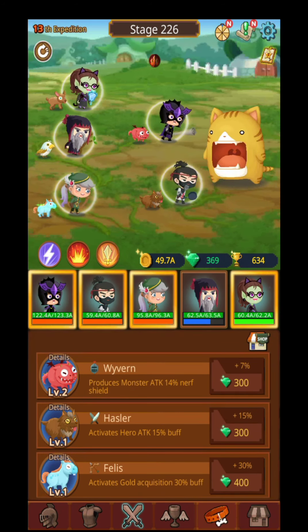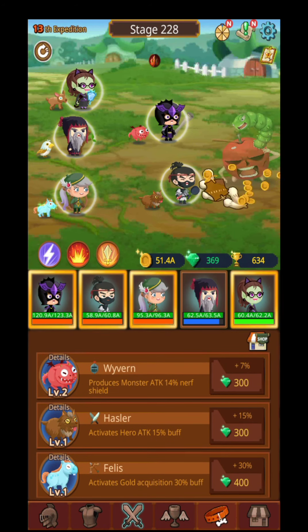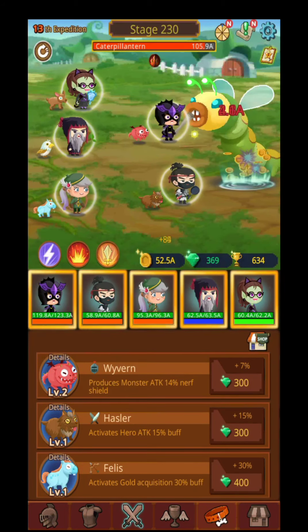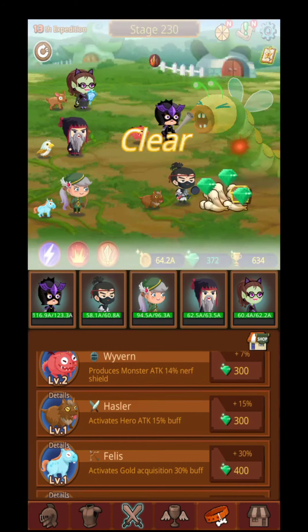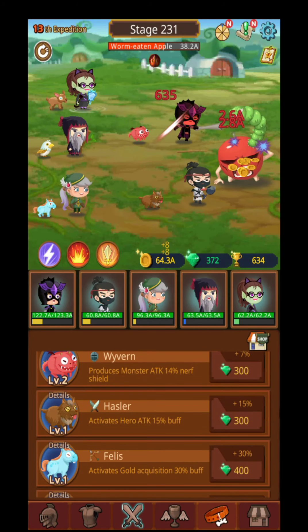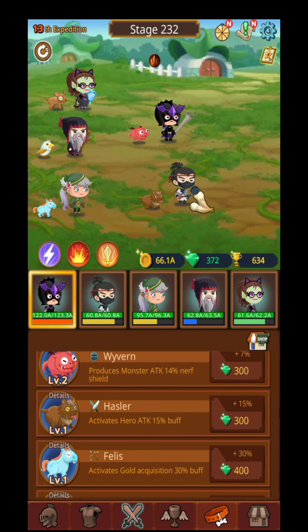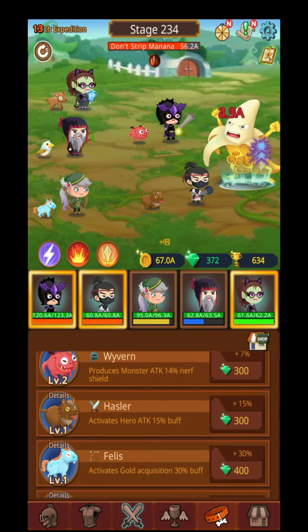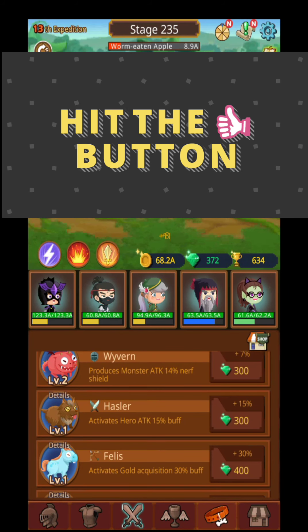Over here are the pets — you will have different kinds of pets for every hero. You will also be able to reset your progress in this game. You can upgrade your heroes with gems, and you get those gems by killing monsters. Every 10 levels there's a boss, and by killing that boss you'll get a specific reward.